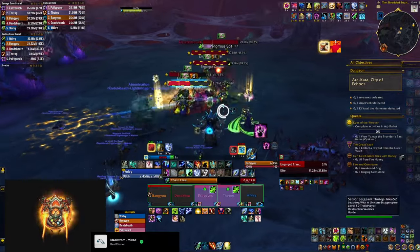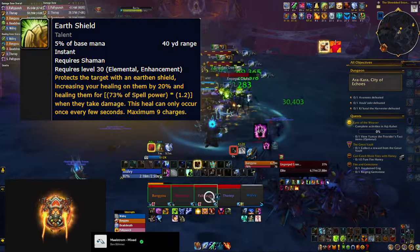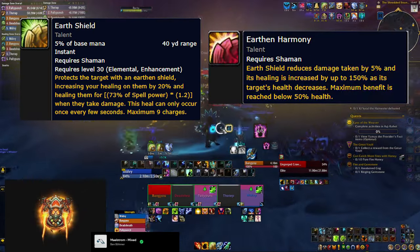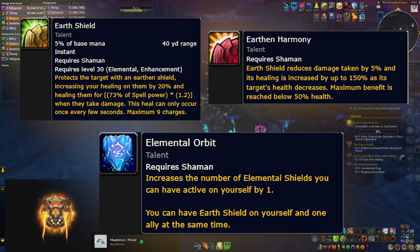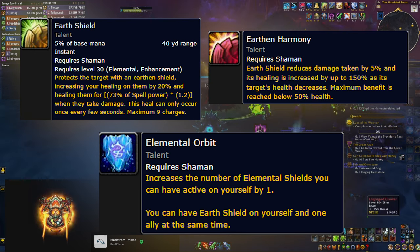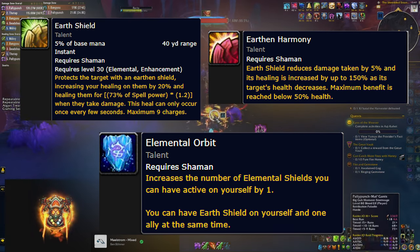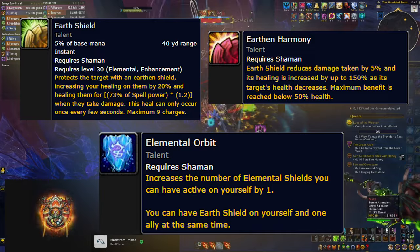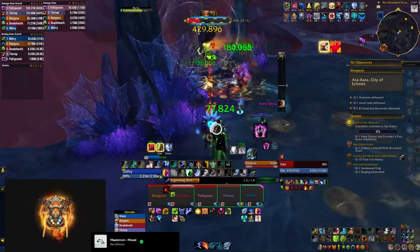There are a few talents you want to use all the time regardless of build. The first is Earth Shield, which increases the healing you do to the target and heals them every time they take damage. With the Earth and Harmony talent it also gives damage reduction, and Elemental Orbit allows you to have Earth Shield on yourself and on somebody else simultaneously. Keep this always up — the second target should usually be your tank, but you can toss it to someone else if they're in danger.